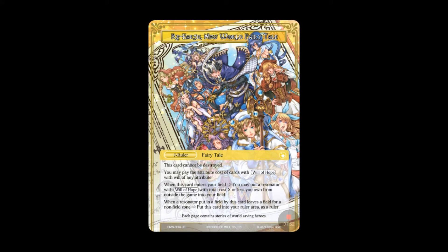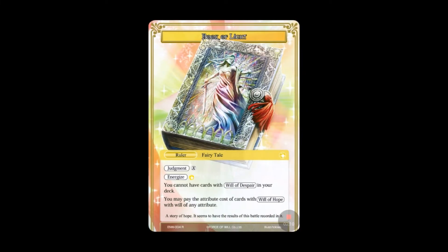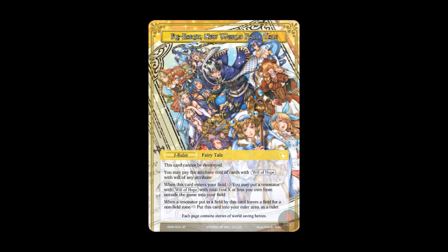On the J-ruler side it becomes Re-Earth the New World — fairy tale artwork, looks cool. It's still a fairy tale J-ruler, and this card cannot be destroyed. You'll also notice there are no stats — no attack or defense — so it's not going to be fighting. You may still pay the attribute cost of cards with Will of Hope with will of any attribute, kind of like how Milliam lets you pay the attribute cost of fairy tales with any attribute. Any Will of Hope card can be paid with any attribute, which opens up your stone base.